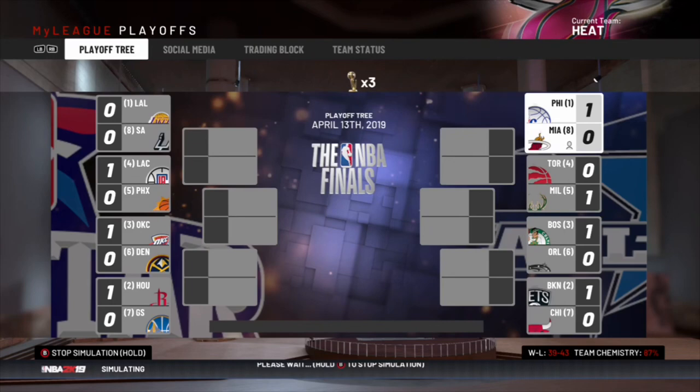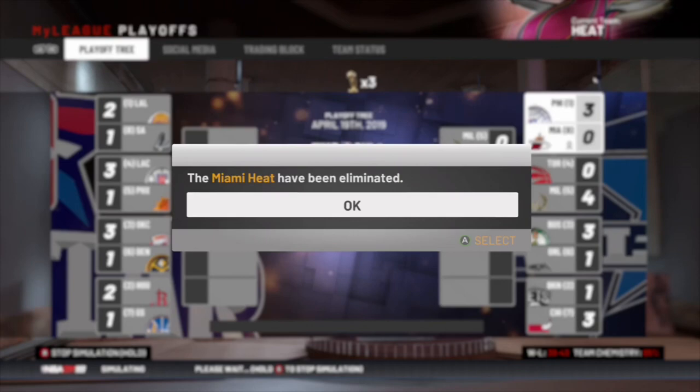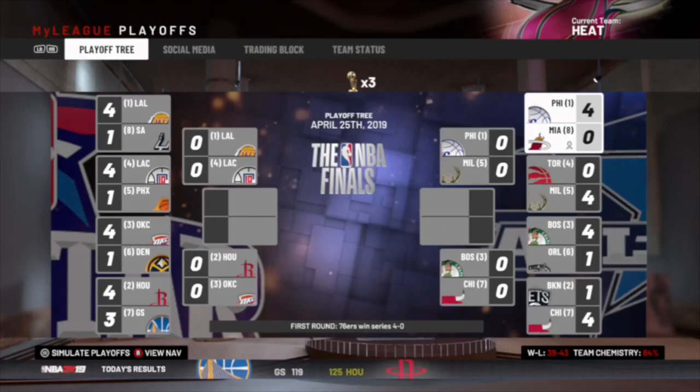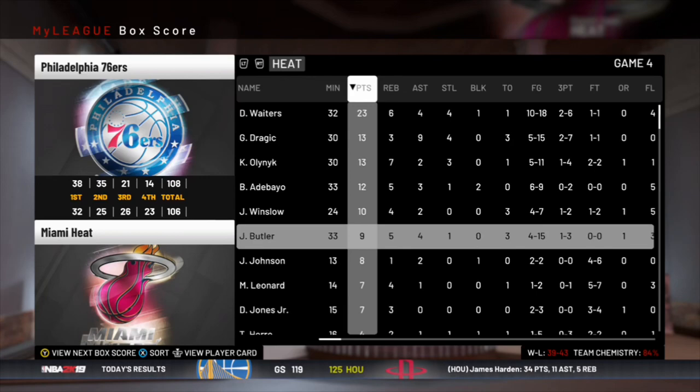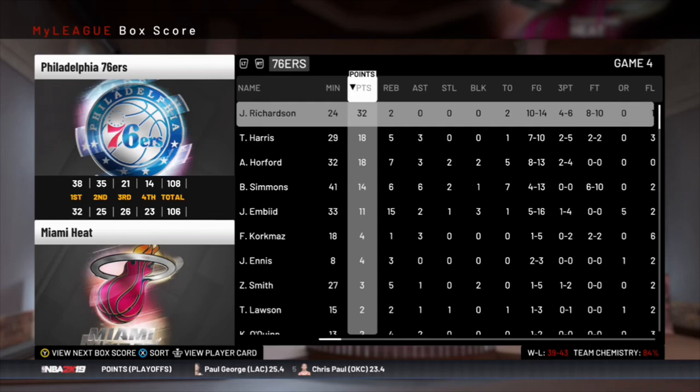Let's see if Jimmy Buckets can carry us in the playoffs. We lose game one, we lose game two and three, and we get swept in round one. Checking out who played well in the series — Dion with a nice game, but Jimmy Butler, oh my god, this is one of the worst choke jobs I've seen in a simulation. Jimmy Butler shot 20% from the field and 20% from three. Josh Richardson was clamping him up — oh my goodness.